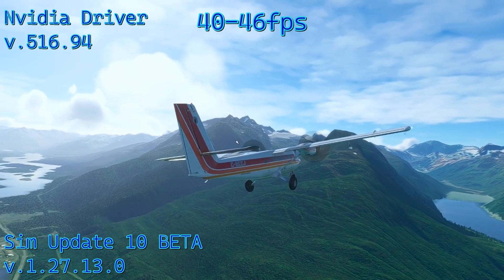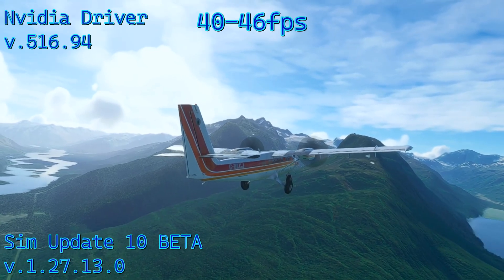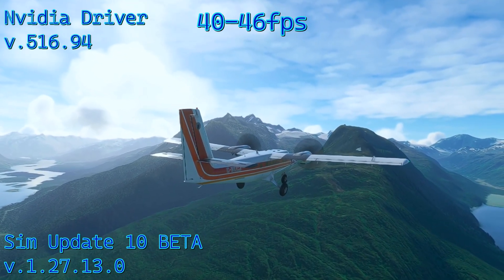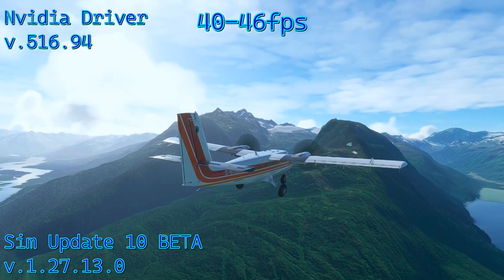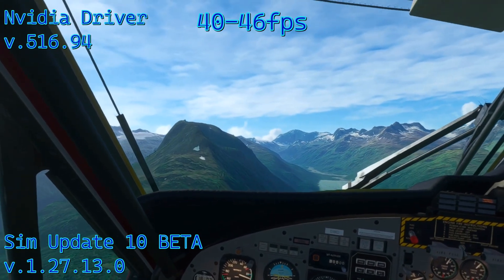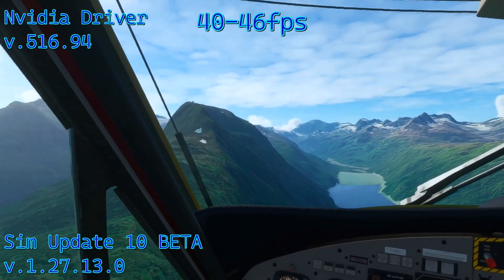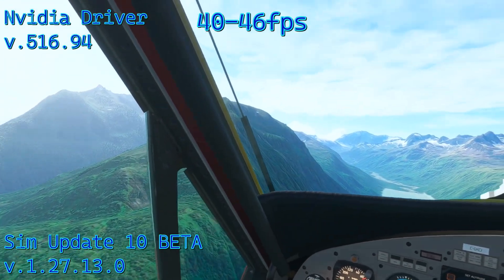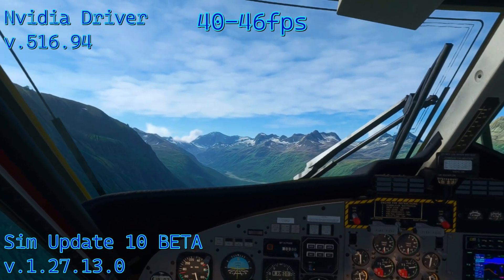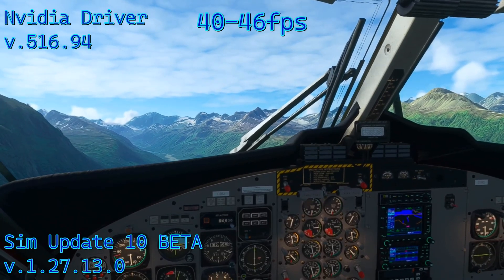I'm on the public test channel for the new Oculus Quest software update. The new Quest software is actually going to allow changes to the recording settings away from the 720p default — it opens up options to change the high-def resolution, frame rate, compression, and so forth. I'm really looking forward to getting that, but for now this is NVIDIA driver 516.94 running Sim Update 10 beta and it is super smooth.